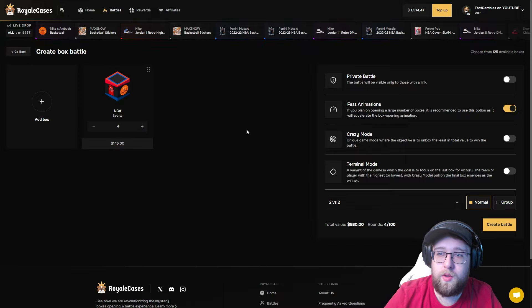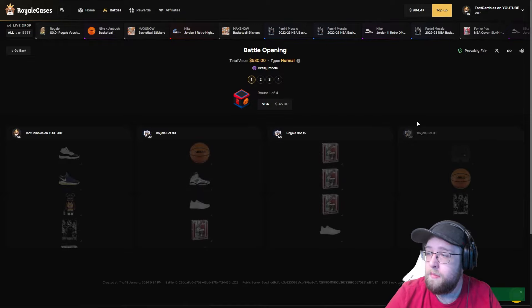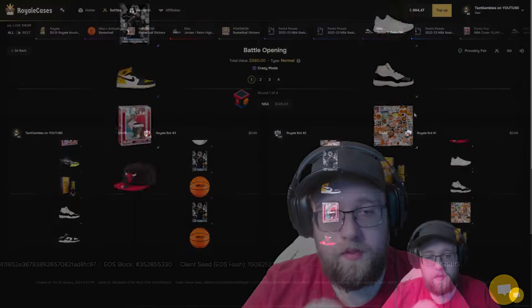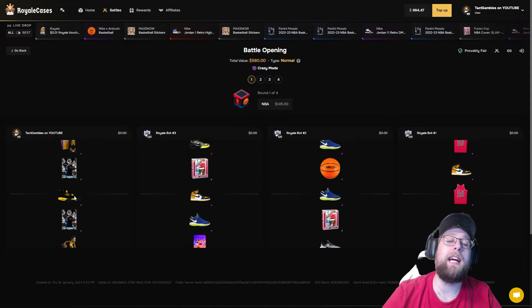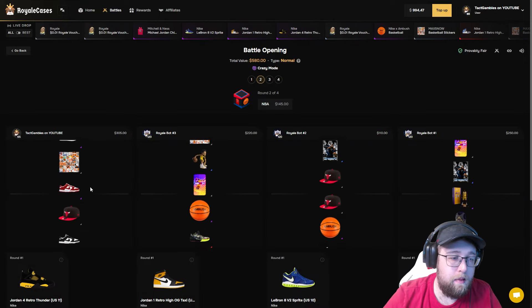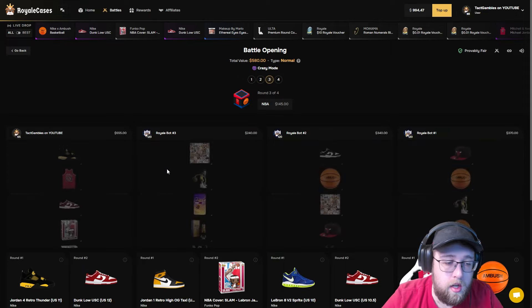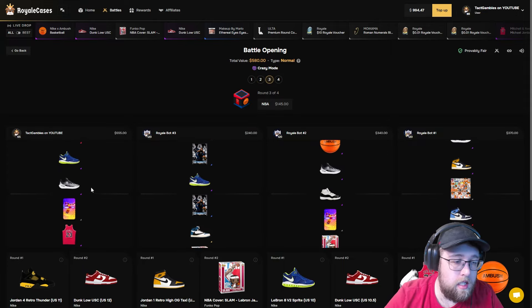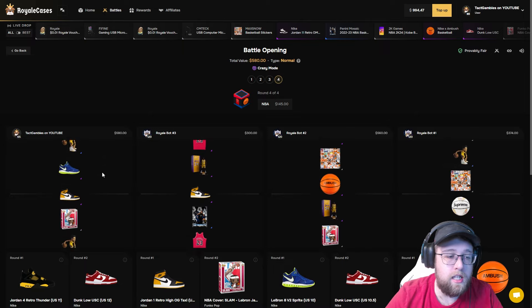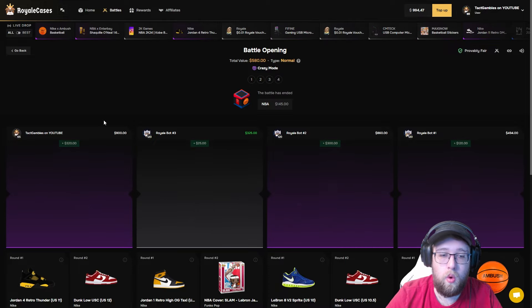I actually want to try and do this one more time. I'm going to run crazy mode. We need to miss — we were just hitting pretty good. This is a four-way crazy mode, $500 battle. We pulled 300 on the first case — that is not good, we need to miss on this one. Oh my god, if I wasn't doing crazy mode, I would have just won this probably. We finally miss, but so does everyone else. We've pulled 580 bucks. Going to the last case, we would need to miss and everyone would need to hit. That is crazy that I would have just won if I didn't do crazy mode.